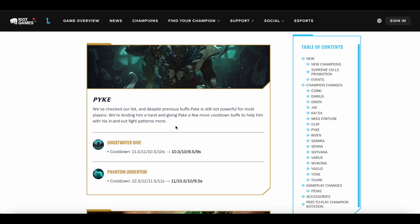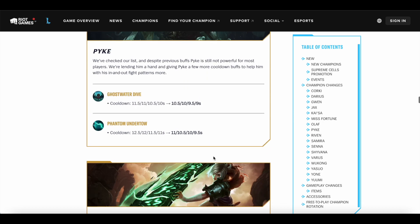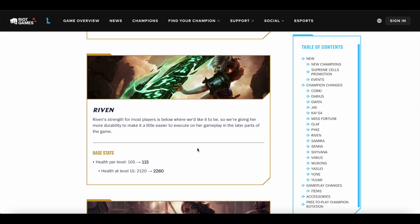Next up we have Pyke. In my opinion he's already in a really strong spot and didn't need buffs, but his Ghostwater Dive W cooldown is going down by 1 second at all ranks, and Phantom Undertow E cooldown is going down by 1.5 seconds at all ranks. No real changes to damage, but he's getting his spells up more often to escape more easily — which is pretty annoying if you're playing against him. Good Pykes will definitely make really good use of this.